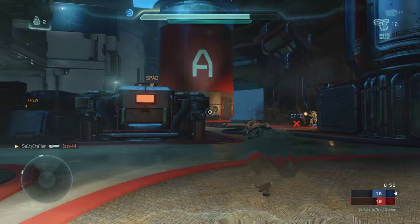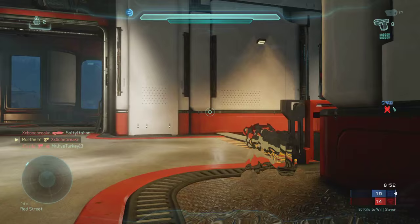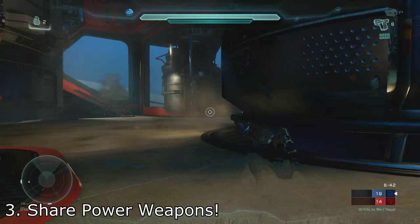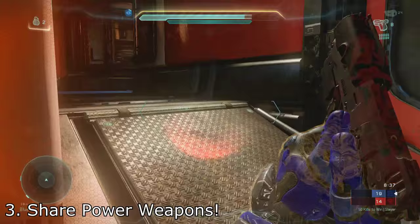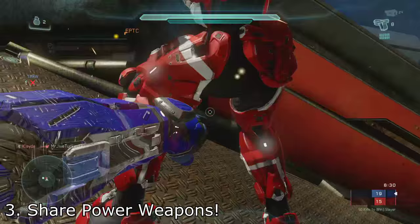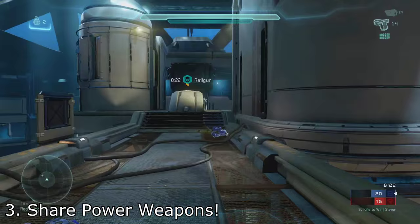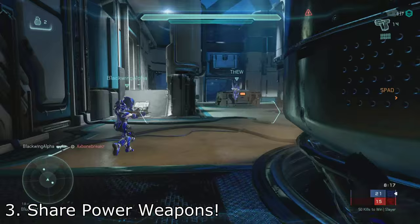Next up is a simple rule: just don't get greedy. Sharing power weapons is vital to the success of any team. There are very few circumstances where you should have both a rocket launcher and a sniper rifle since you can only use one at a time. It's better that you have one and a teammate has the other, because then you spread that power across your entire team. Not only does that help solidify a good lead, but if you die, the opposing team does not gain access to both weapons. Drop one for a teammate when you can — it's much harder for the other team to counter two players with power weapons than one.